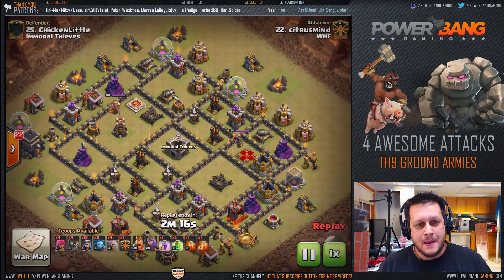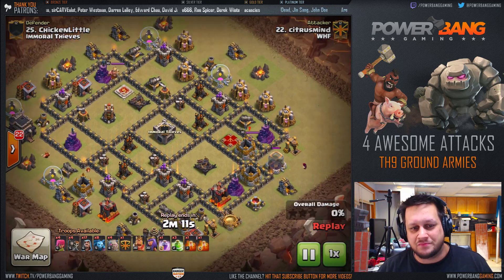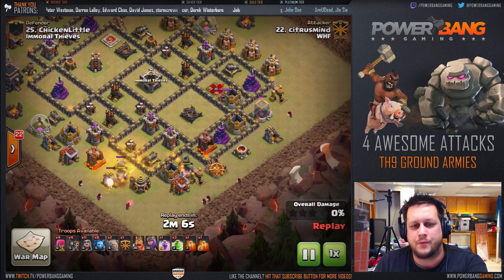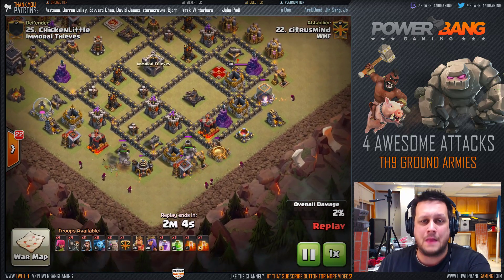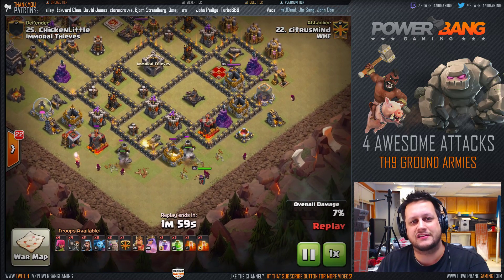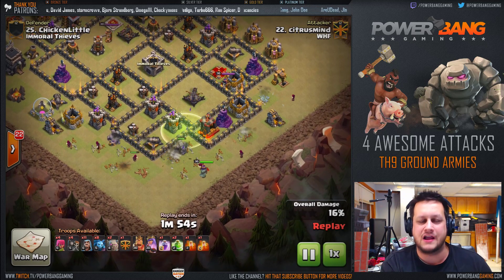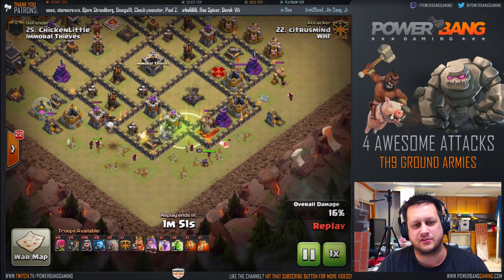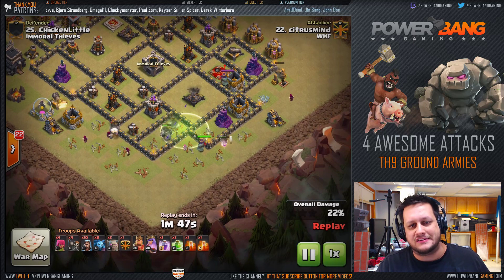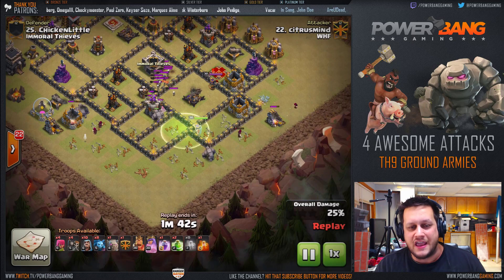We've got Citrus Mind here bringing the Golem Avalanche. He's bringing eight minions as well. Comes in with the Golems from the bottom, pretty heavy on the Wizards behind, just trying to wipe a clean slate behind those Golems. You can see the Queen kind of drop to the right of them, and that Queen is going to walk counterclockwise around the base. To get her to walk that direction, you just drop her to whichever side of the Golems you want her to go. So she's heading in — into the core we go.